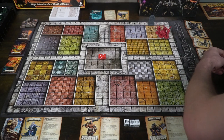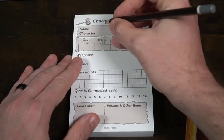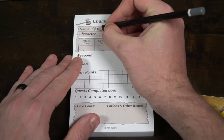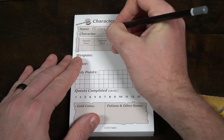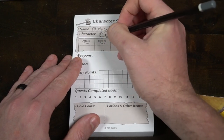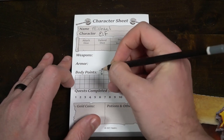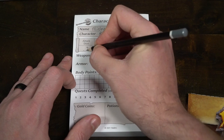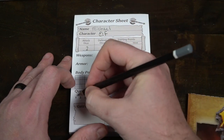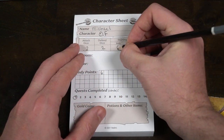Give each player a character sheet and allow them to write down their name and the character they're using, as well as their body points, which is their health. You can also write down how many attack, defense, body, and mind points you have, any weapons and armor, and the gold coins acquired throughout the quest, as well as potions or other mystical items you'll gain as you play. I will give three of the attack dice to me, the DM, and three to the players, and we'll set the movement dice within reach of all players.